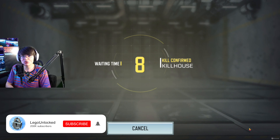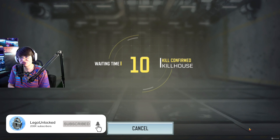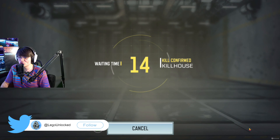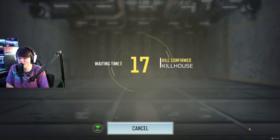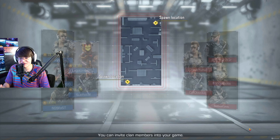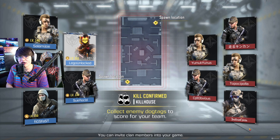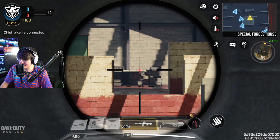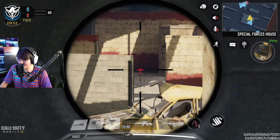On top of that we also have to be using a rocket launcher because we're still working on leveling it. We are only missing two mastery camos in this entire game — the D13 Sector, which we can't do in this video because we don't have it unlocked, and the SVD. Once we unlock these two weapons we will finally get Damascus on the boxing gloves.